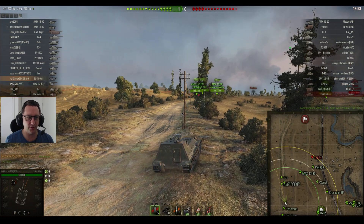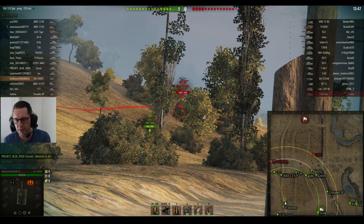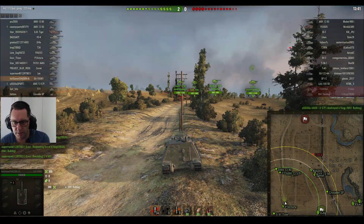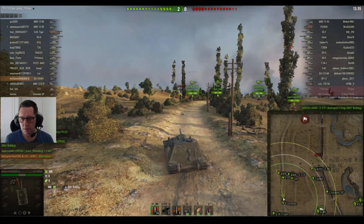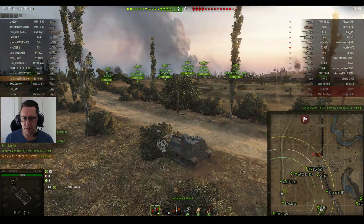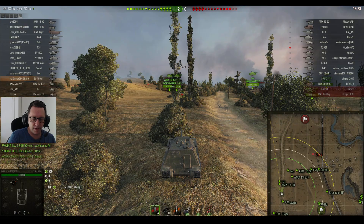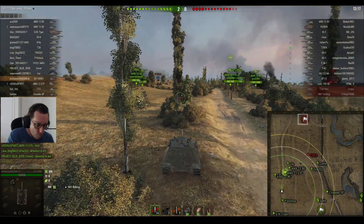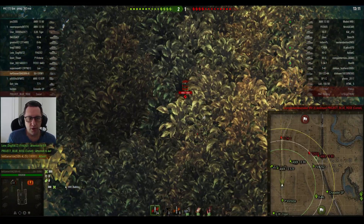I'm never ceased to be amused by some of the in-game names I see in World of Tanks. And if you look carefully you can see the FV4202 — in this game that's Lone Dog from Rats Clan, who was in the first replay of this video. He puts a shot into the Bulldog for 300 hit points. And you can see old mate Lone Dog over there in the middle of the map, getting some good vision, waiting to find out where these enemy tanks are and put a bit of pain into them.